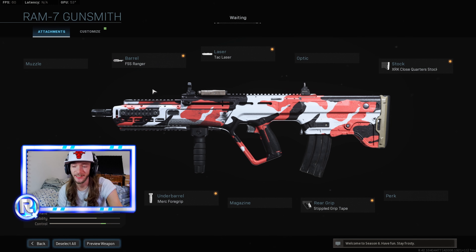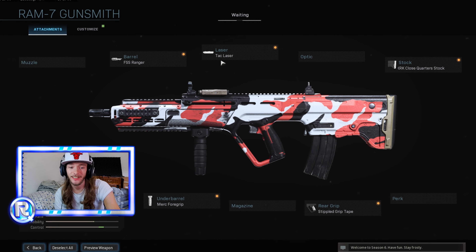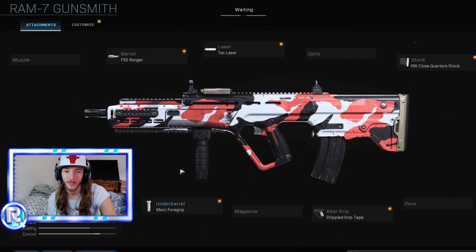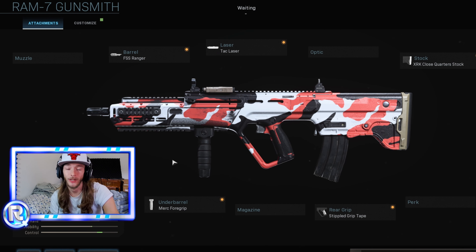This is the RAM 7 that I'm using in this video. I use the FFS Ranger barrel, the TAC laser, XRK Close Quarter stock, stippled grip tape, and the Merc foregrip. This is the best recoil control and mobility — you aim fast and move around in the most optimal way. This is the best RAM 7 setup.